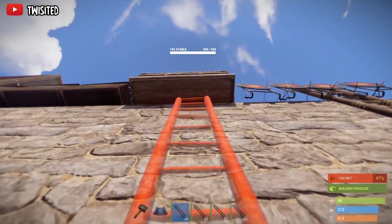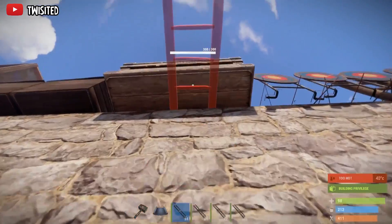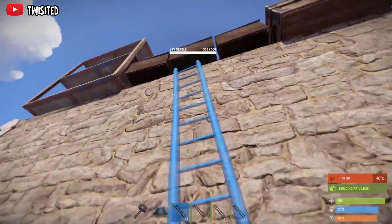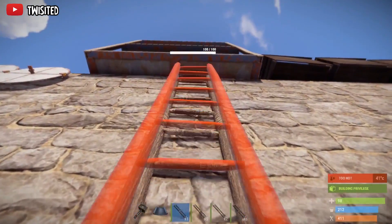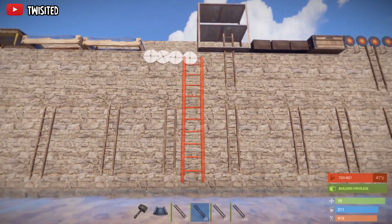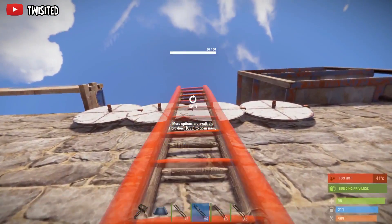The large box again stops the ladders from coming in, but it's not very strong so it can be shot out from below. The same goes for the small box. The shelves actually let you place a bit through. The spinners also let you through - you can climb straight up.